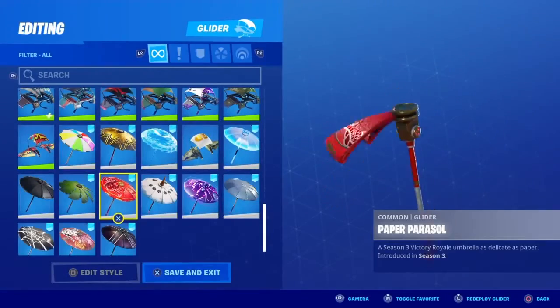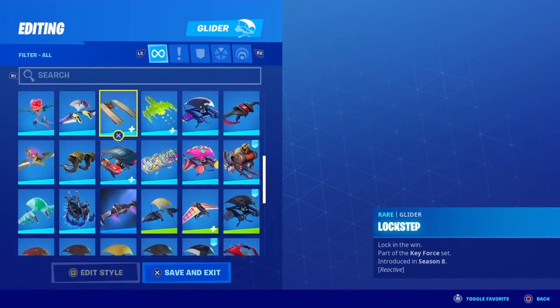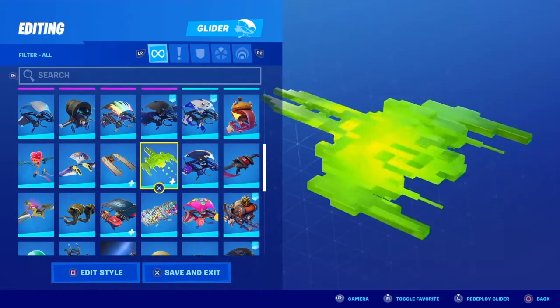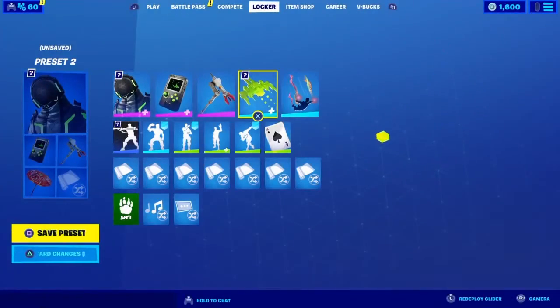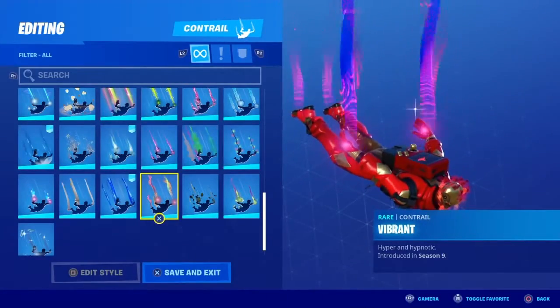We got the Paper Parasol, and I think there is a glider — yeah, right here. It's the Pixel glider, and then we have the Vibrant contrail.